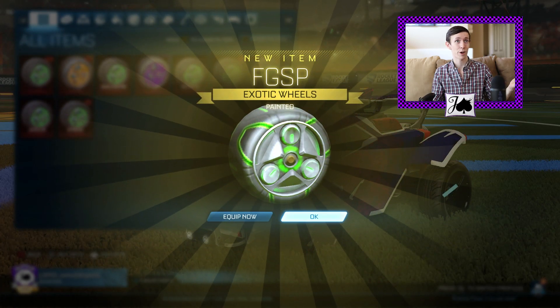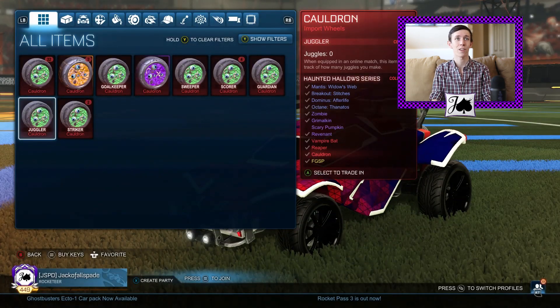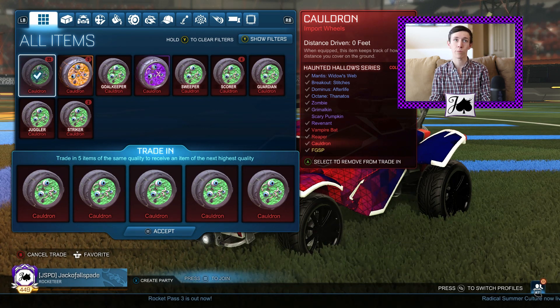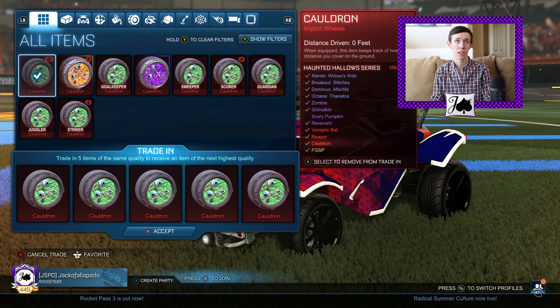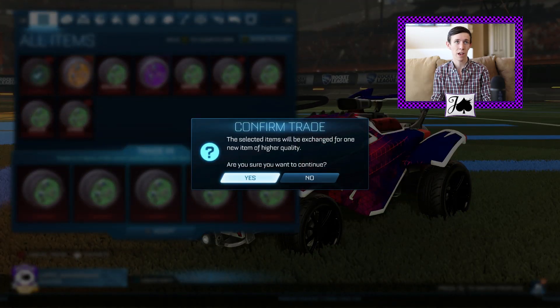Okay, there we go. I guess I was right — we got a forest green fidget spinner there. I'd say that's a solid color, not too bad. Hopefully it'll keep up. I would like some certs on top of these if possible.